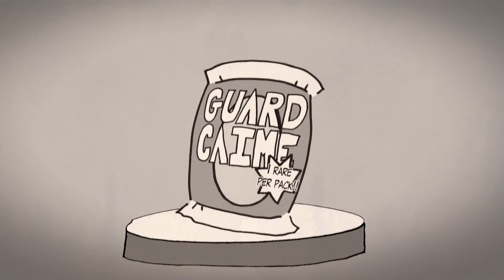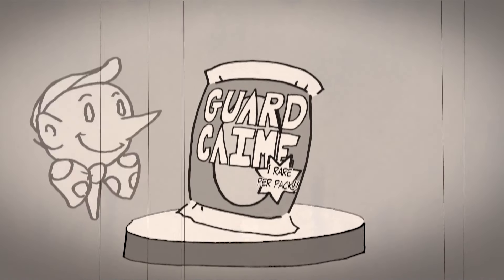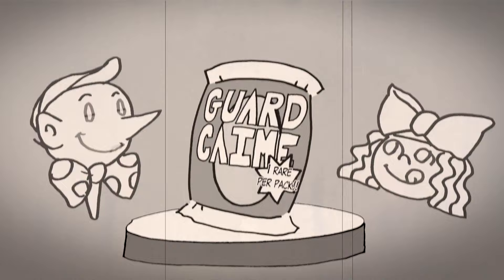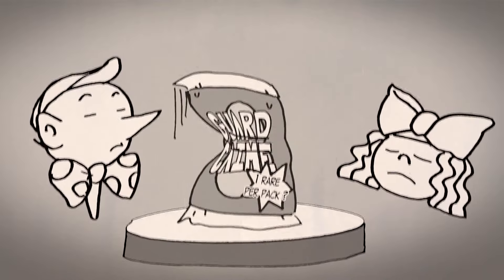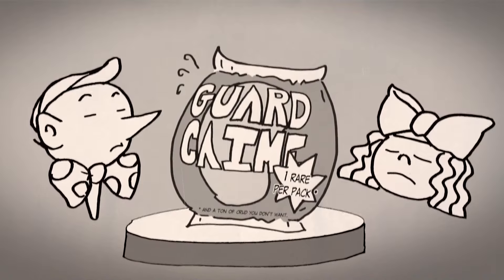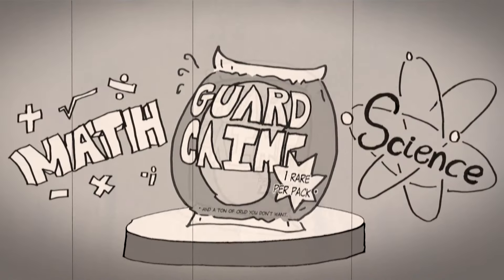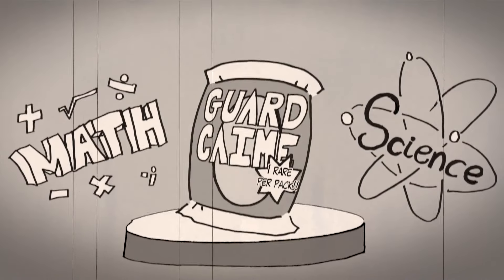The booster pack — the most common vehicle to get those precious cards into the hands of the little tykes who want them most. The excitement in their eyes as they behold your cardboard-based luxury product. But the little boys and girls will turn up their noses if your booster packs are anemic or bloated. Thankfully, through the power of math and science, we can teach you how to build a better booster. But first, a word from our sponsor.